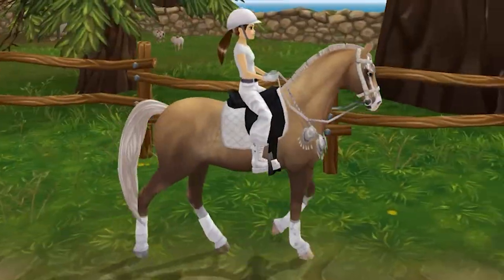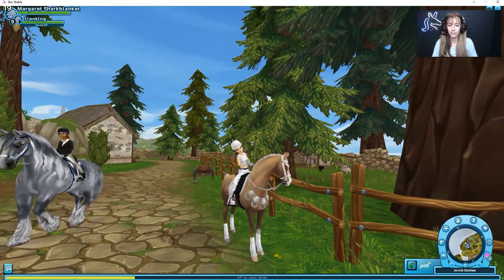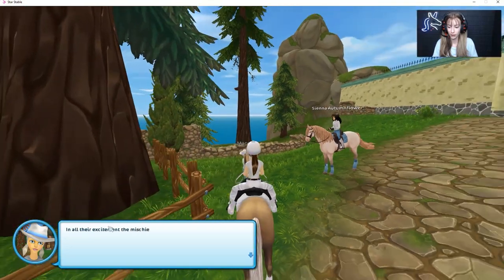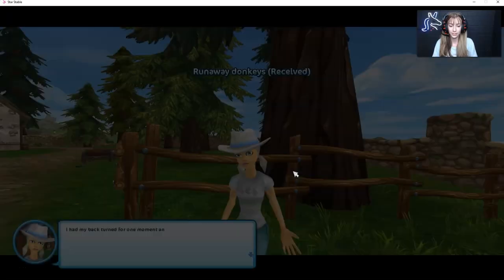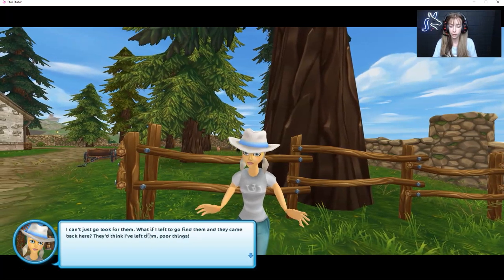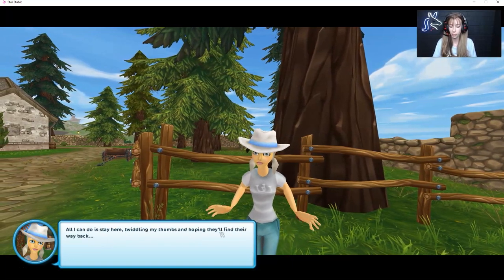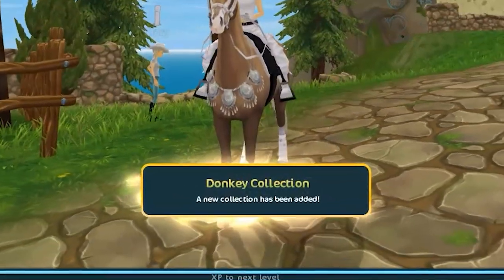Right here I'm with Mary, and you can find this quest at Jorvik Stables — not Jarlheim, Jorvik Stables. Mary says she had her back turned for one moment and now the donkeys are gone. They must have cantered away to see new horizons. She can't go look for them herself, so we're going to help Mary find her runaway donkeys.